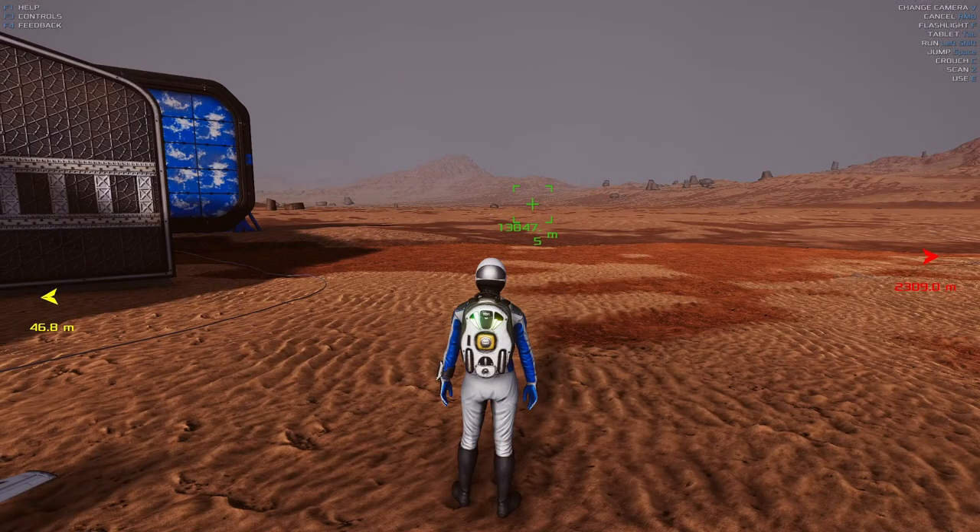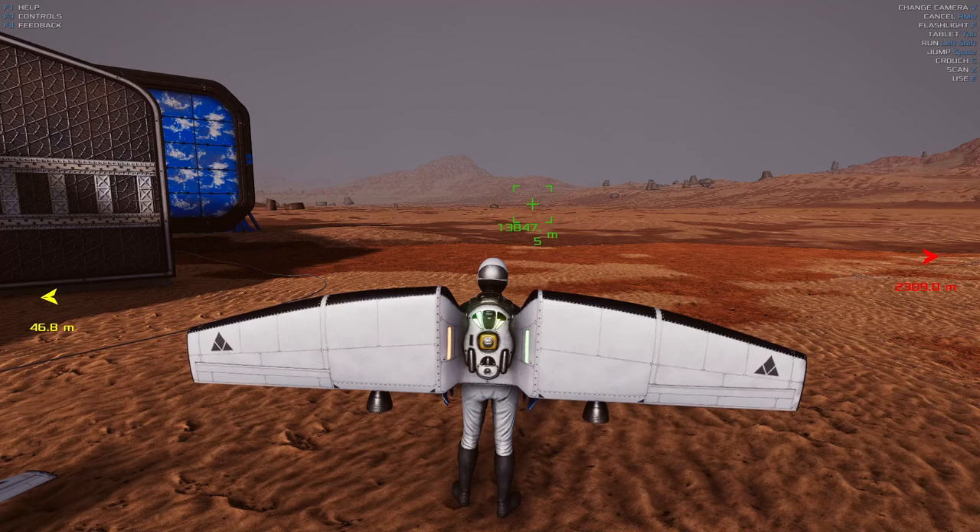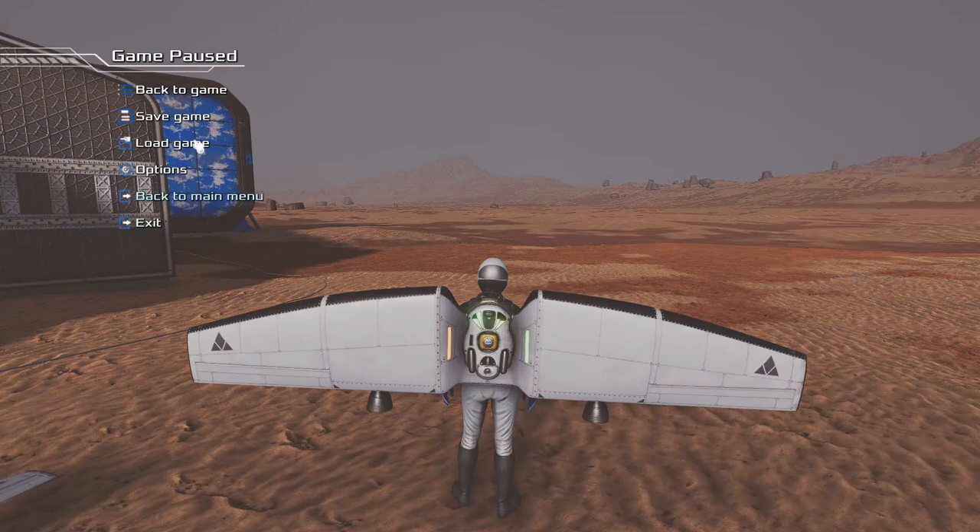Let's go to V. Let's hit the 4 button, which is where I had that in my hotbar. Now I'm going to see how far I can get before I crash. Let me save this game right here.